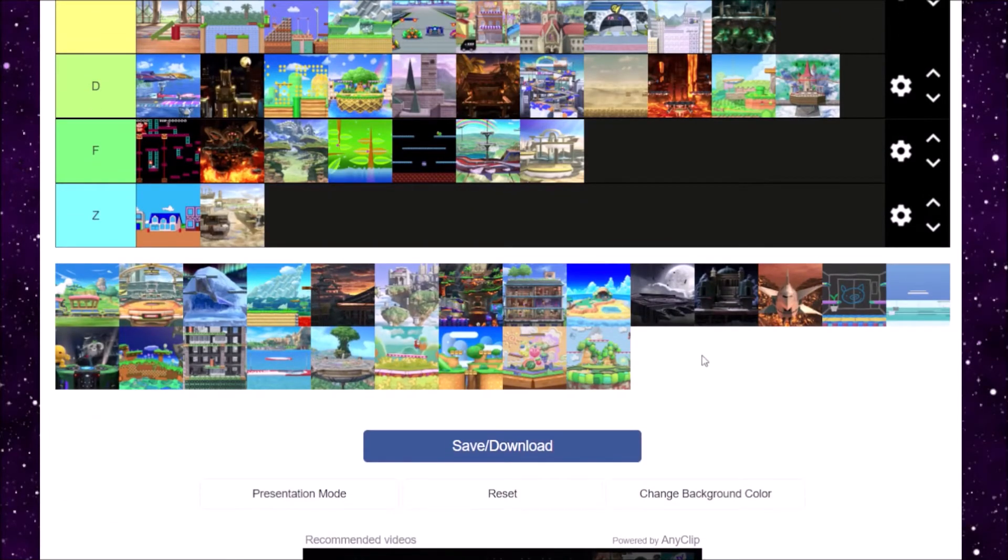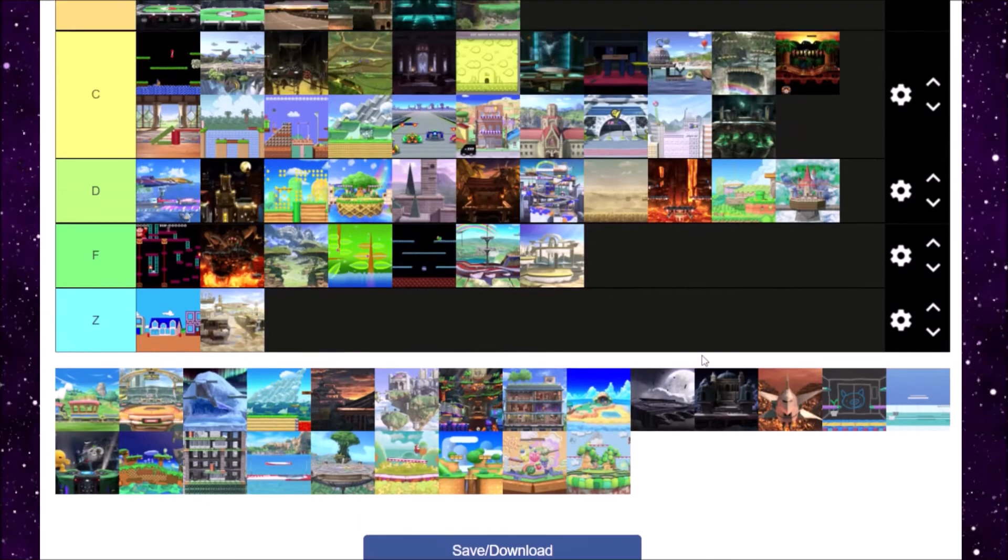Next we have Spirit Train from Legend of Zelda Spirit Tracks. Just like Big Blue, I don't really like moving levels too much. Spirit Tracks wasn't really the best Zelda game out there. D tier though.